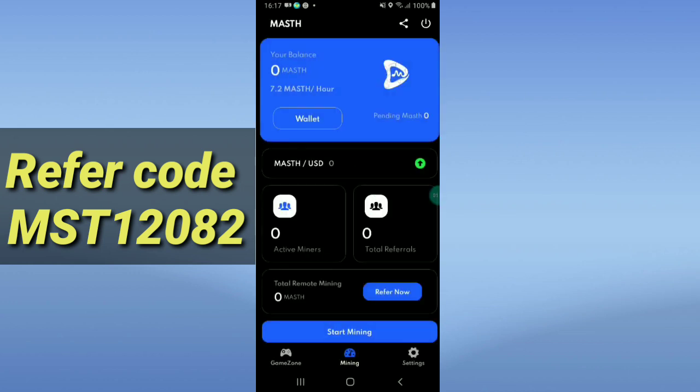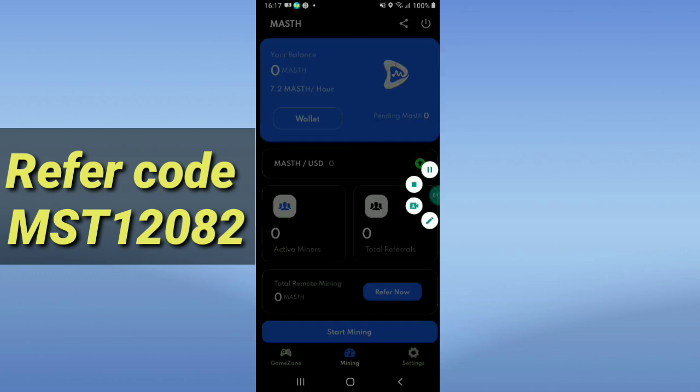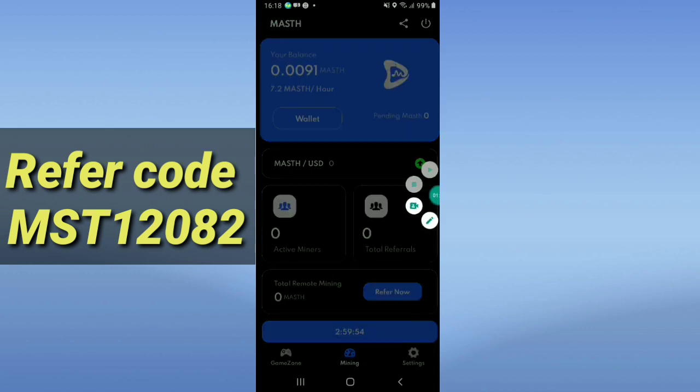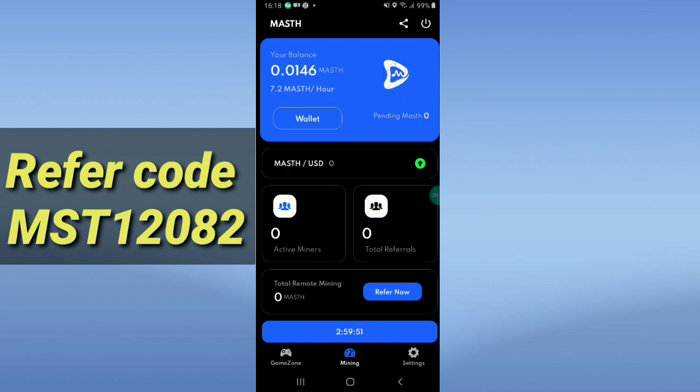This is the interface of the mining app. To start mining, simply click the Start Mining option. After that, your mining will begin and will run for three hours. Every three hours, click Start Mining again to continue.